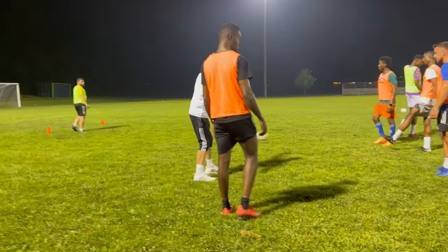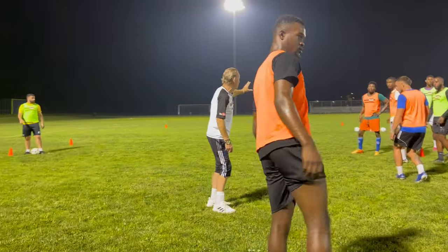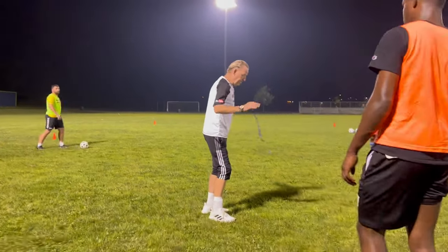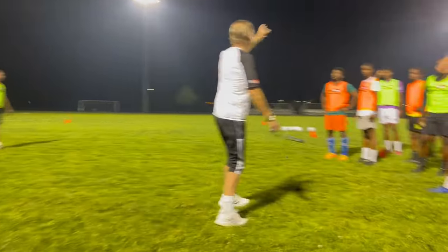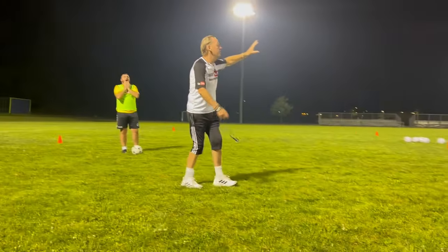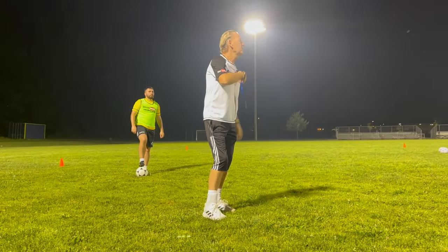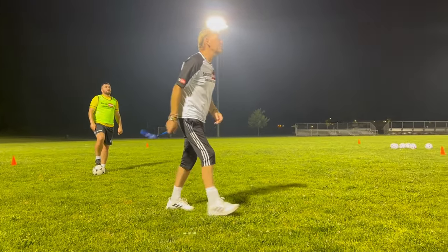We're going to have four players in the middle and four on the outside. We've got an odd number, so we'll have eight players here, eight players there. We've changed the shape of that square into a triangle — three players in the middle and one player at each cone.